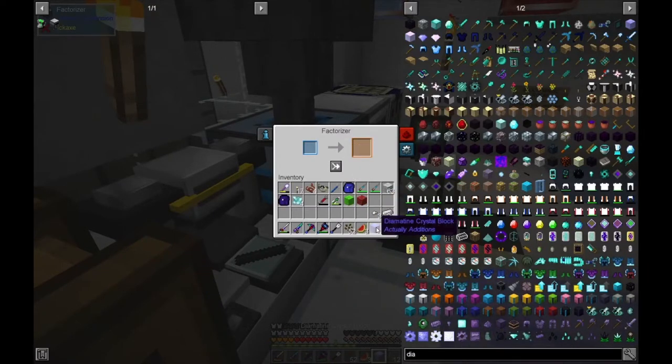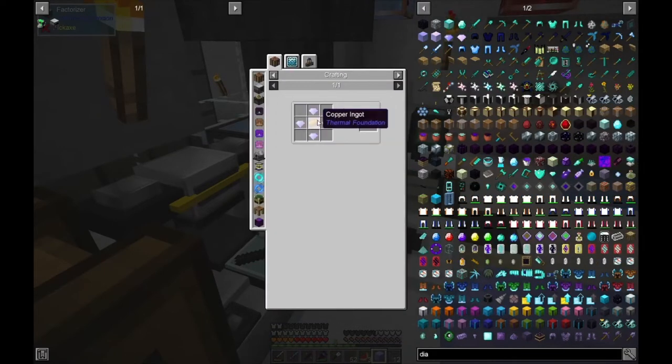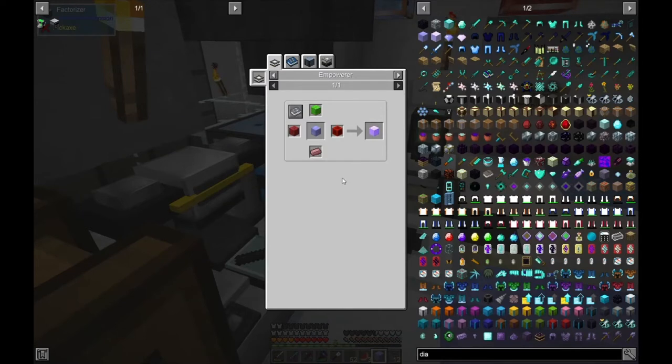Using our factorizer, there's our block. So now we need to empower this. It needs an empowerer and it needs an inert blood iron ingot, a blood infused glowstone block which we've got, a block of terror steel which I got, and then a block of redstone.